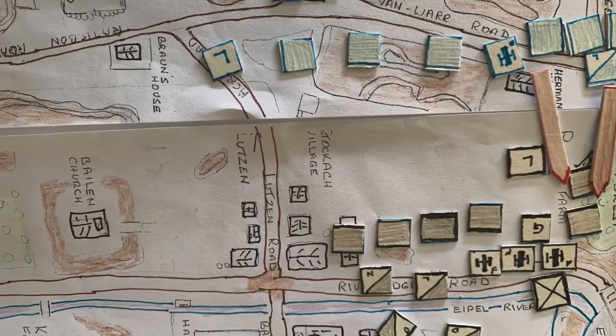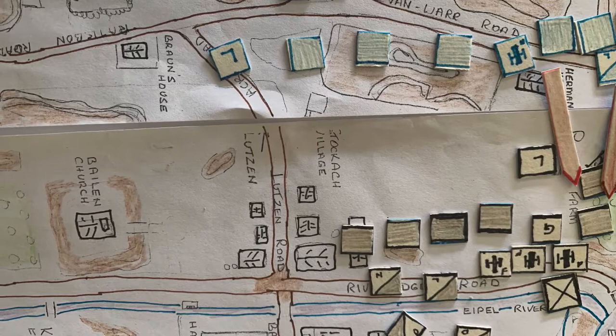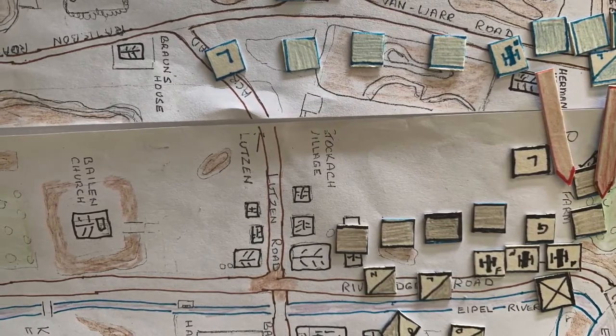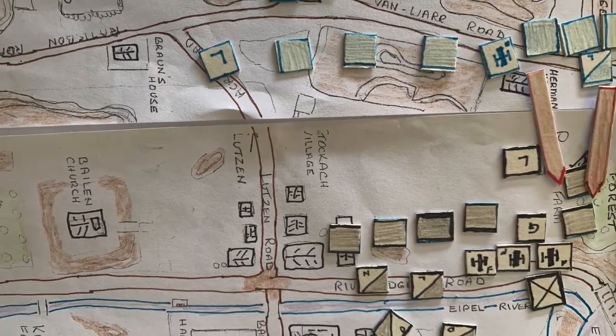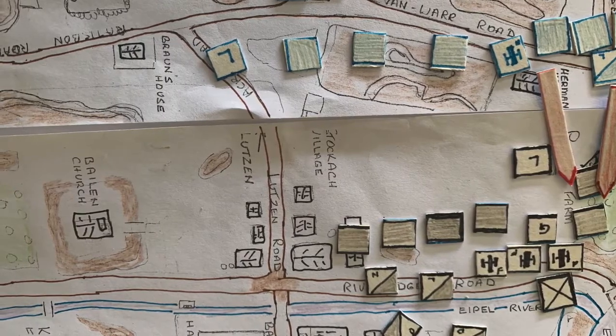Looking at the map from the Prussian side, you can see the French arrows showing where they're to attack. That has been shown to the commander of the 22nd French line regiment — that is his task with the light troops. Everyone else will hold their position to keep the Prussians in place.